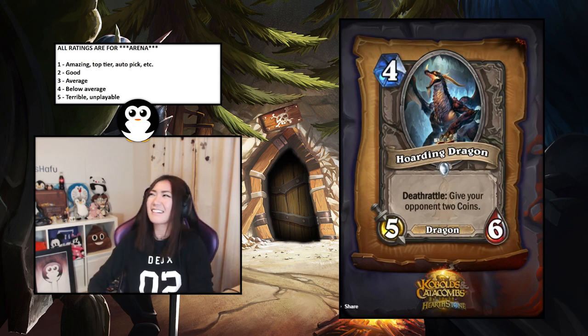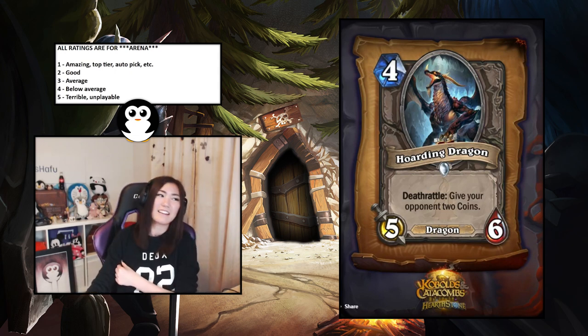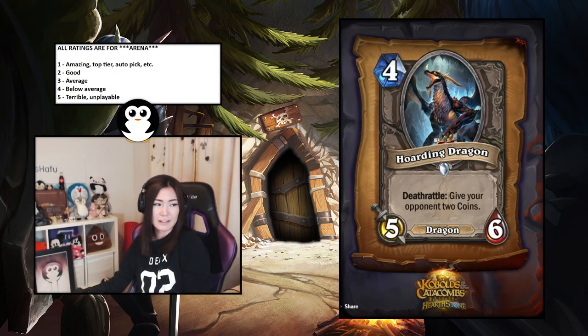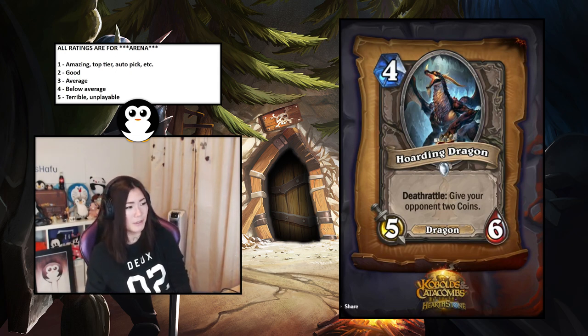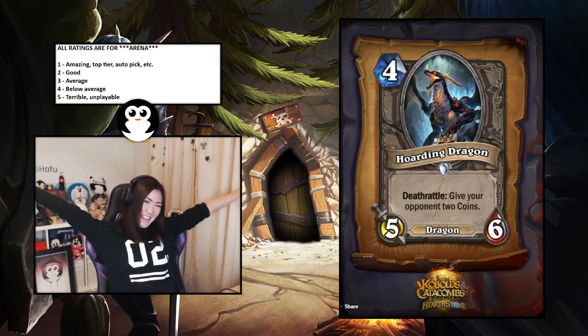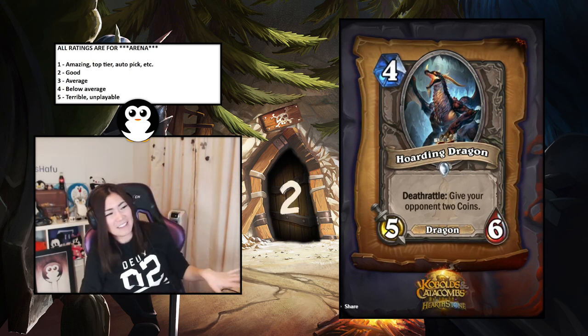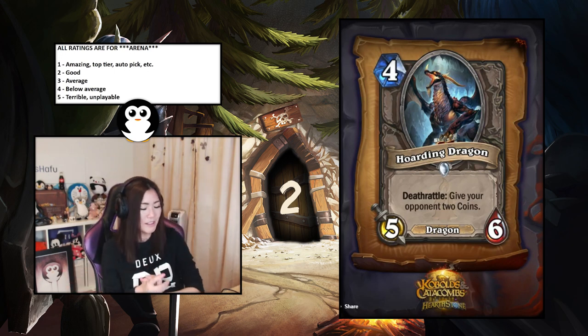Hoarding Dragon — gives your opponent two coins. This is quite good — if you coin this out onto turn four it's really hard to deal with and you kind of win the game off it. Giving your opponent two coins is fine in arena. I'll say it's a two — good. It's a little awkward when they can deal with it and get the coins, but yeah still quite good.